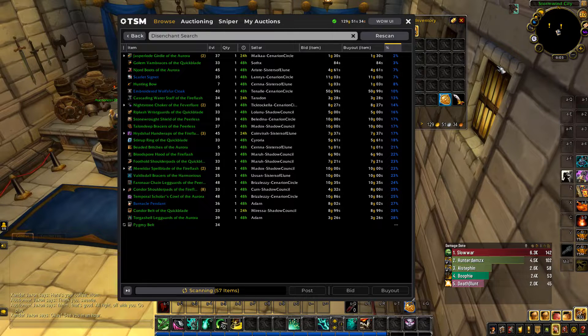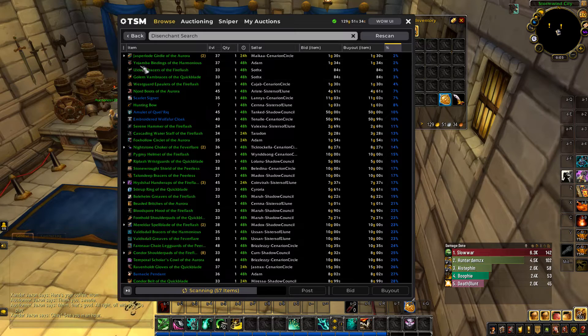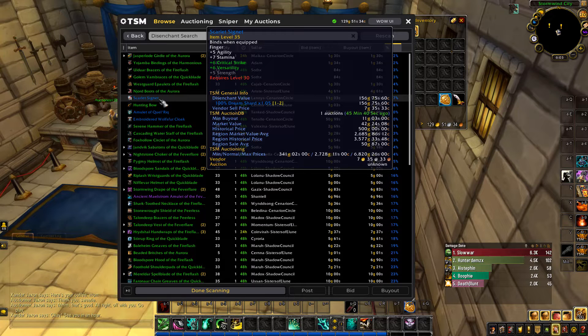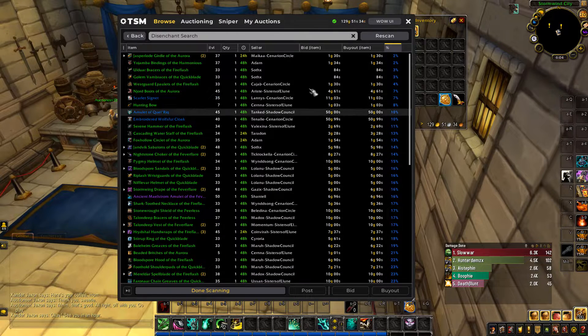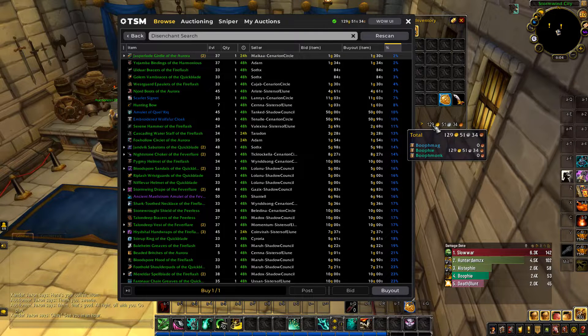I'm going to find the very best deals to disenchant. We'll probably stay away from the Dream Shard and the small Luminous Shard — those two are the only ones to avoid. Everything else that's a good deal — like here, it's only one gold and we can get nine gold or 49 gold back — that's pretty obvious. We're going to spend our whole 129 gold on items to disenchant and then post the mats back up.